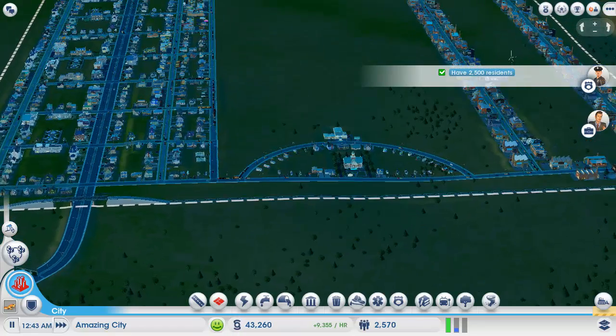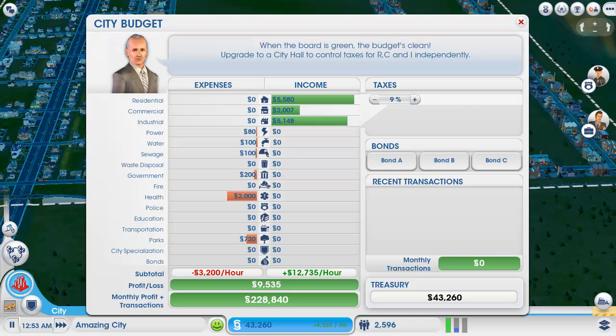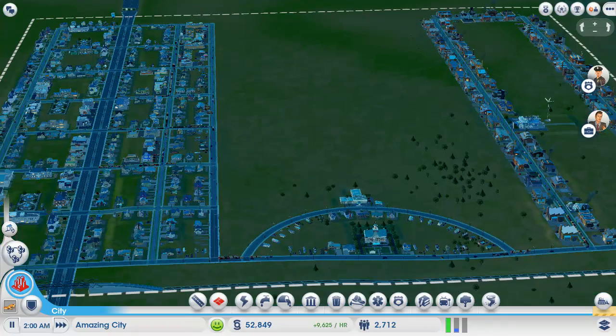We're making 9,000 per hour now. Let's have a look at the budget — 2,000 on hospitals and stuff. It's pretty good — a lot of housing, a lot of commercial, a little industrial.